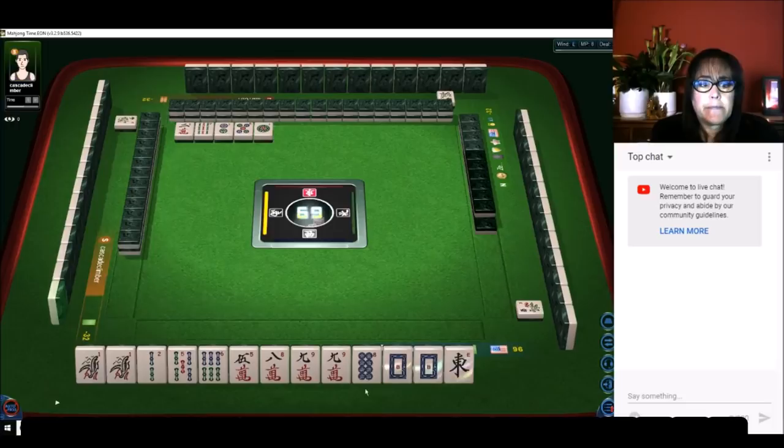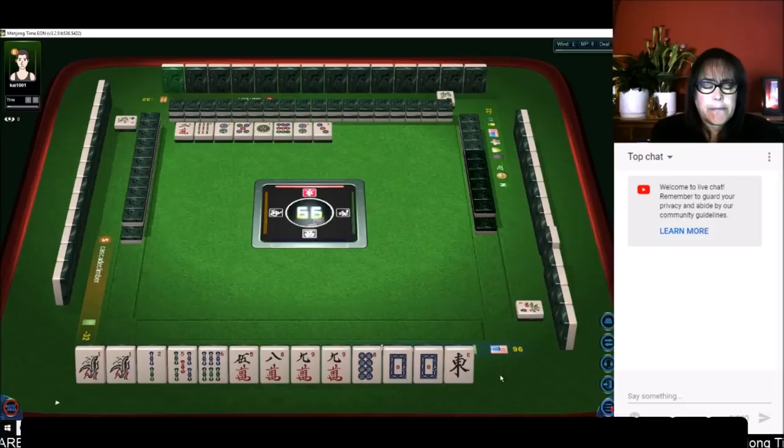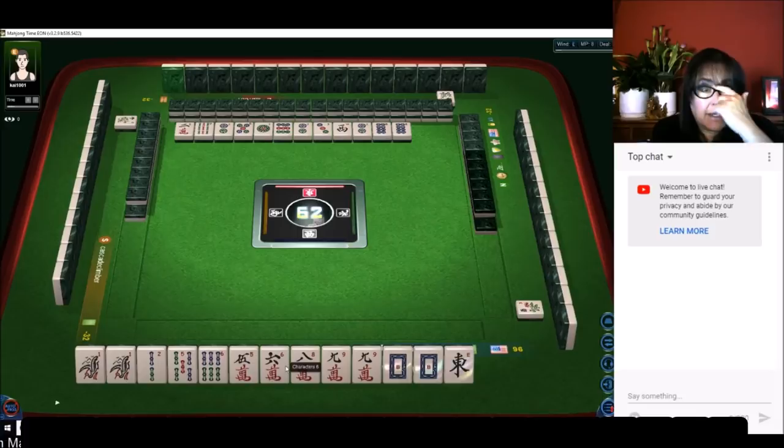We're going to get rid of the eight dot unless we pair up — the two would have been a good pair, you never know. We'll get rid of the eight dots. We're in mixed suits — we have an even number of bams and an even number of cracks, so we can go for all pung in mixed suits; that's totally fine. We just need to pair up two more times.